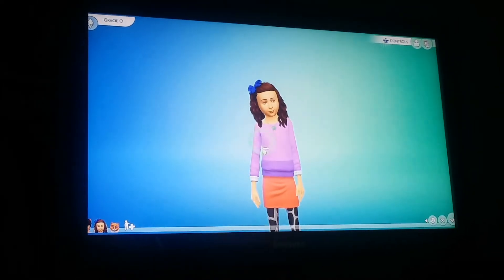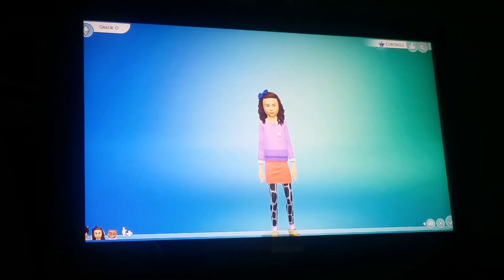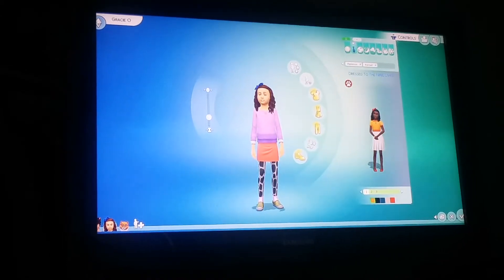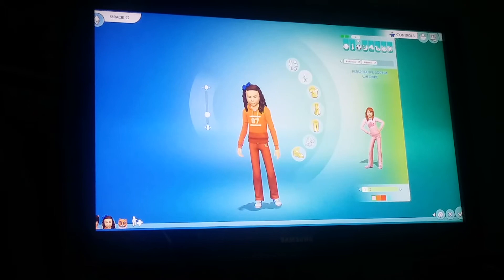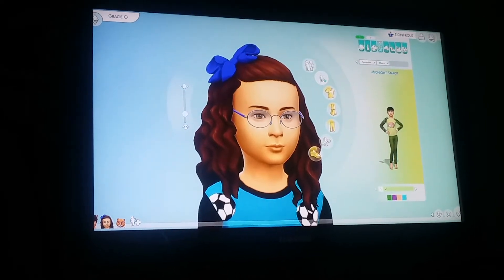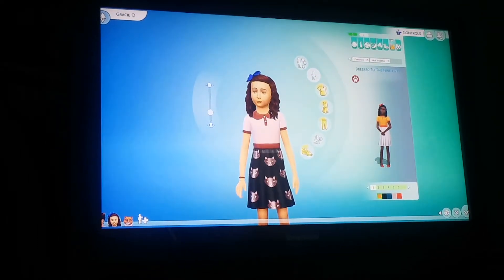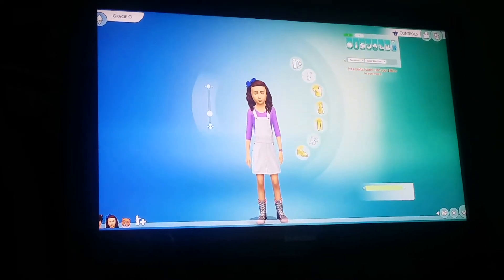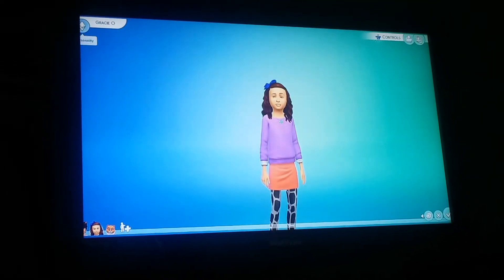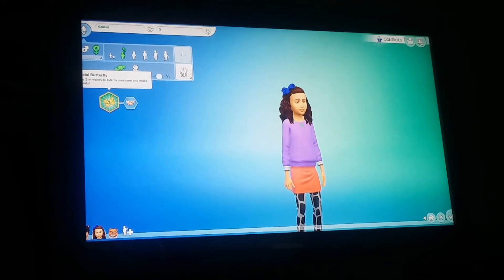I'll show you the wardrobe I've chosen for her. Here are her style looks — everyday wear, formal, athletic, and sleepwear. I put little glasses on her because I wear glasses. Party wear, swimwear, summer and winter — I do need to fix her winter outfit. Her personality is social and outgoing.